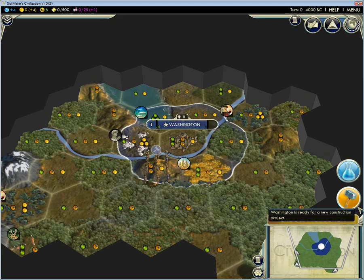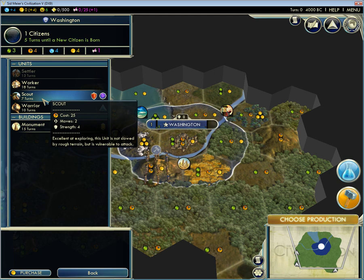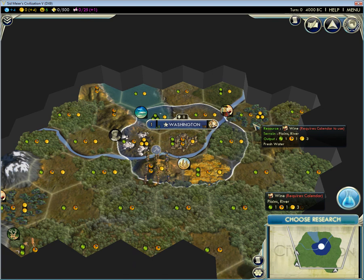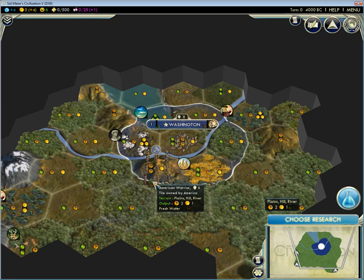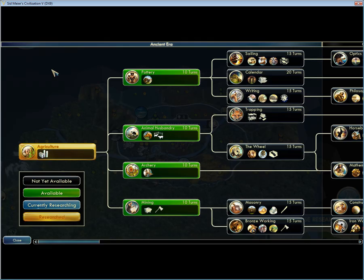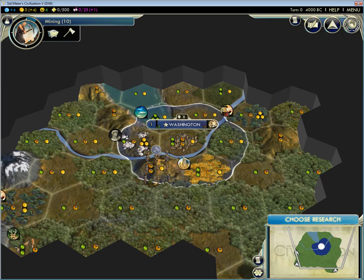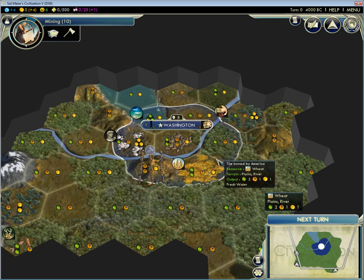Let's start with... Well, actually, I have a number of reasonably good, improvable tiles, so I'll also get started on a worker right away. I have Agriculture. Really, I should be working for Calendar and Masonry. This is a Plains River, so I don't even need Mining to make use of my specials right away, although I will want to research it. I'll research it on the way to Masonry, and then go for Calendar. I don't have any Animal Husbandry resources yet, so that'll be the opening.